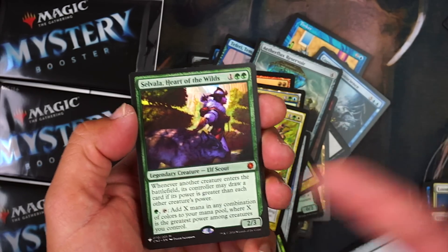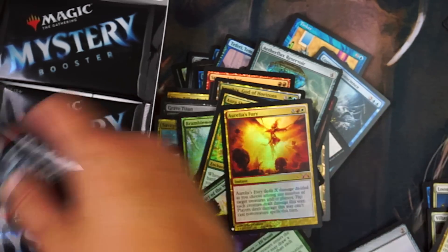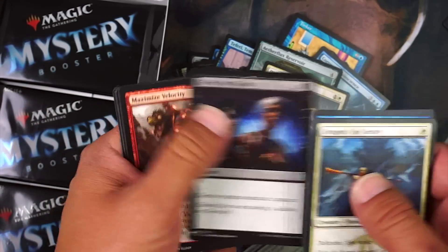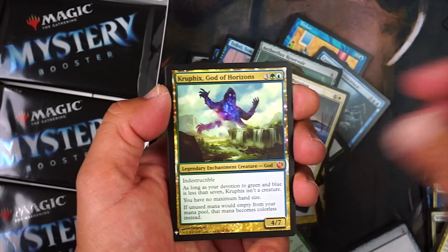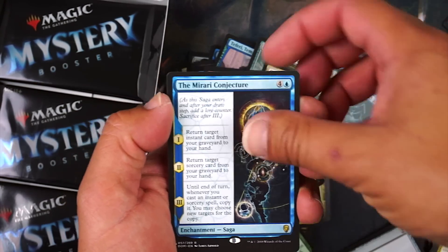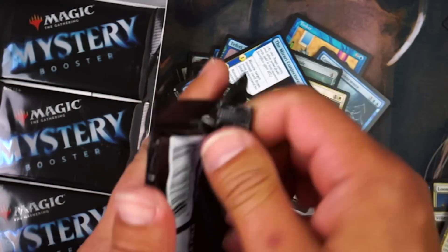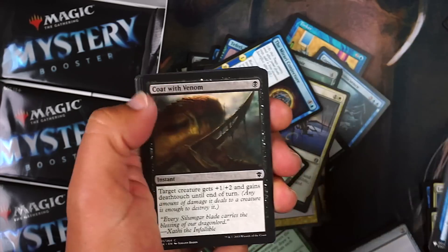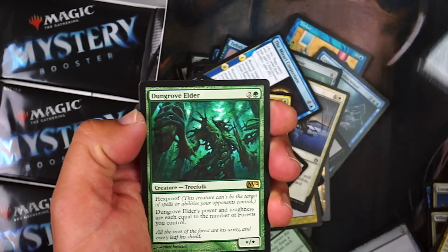I just found out today she was in this set and I was like, 'oh sweet, I need one.' Got her — perfect. And a foil over there too, great. Dark Temper, Go for the Throat — nice. Another Crucible of Worlds. Mirari's Wake — Mirari's Wake — and our foil is Greater Mossdog. Lightning Helix — I'll take that. Ornithopter — sweet. Dungrove Elder.